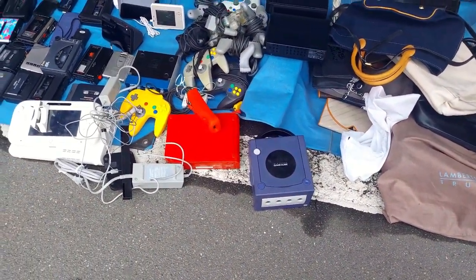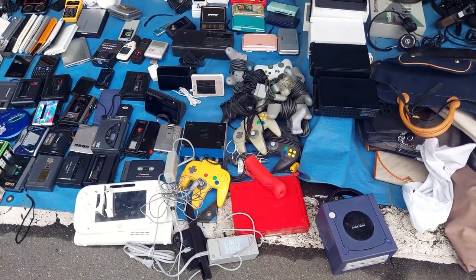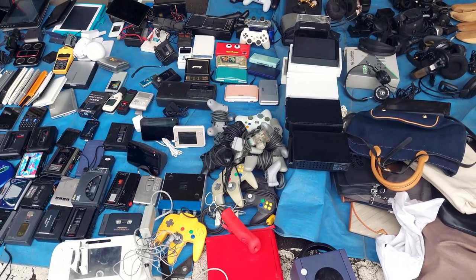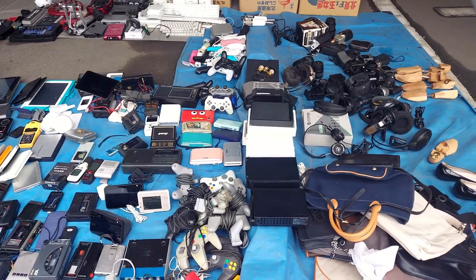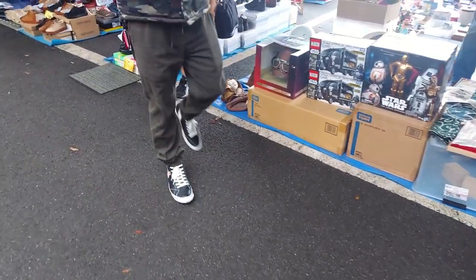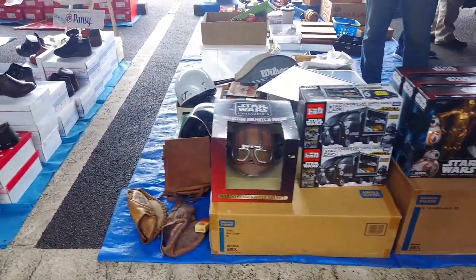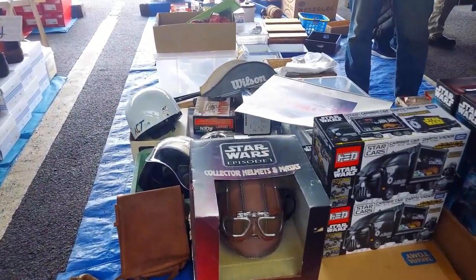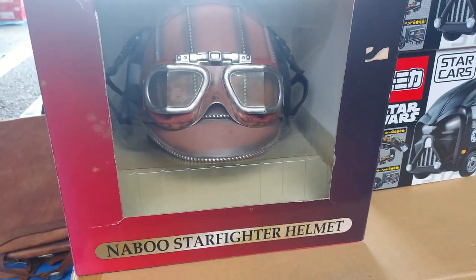Here we've got a nice little collection: a Wii, a red special edition Wii, a GameCube, N64 controllers, PlayStation controllers, a Wii U, and lots of DSes of varying types. Very cool to see. And we've got some Star Wars goods — I might have to get this helmet because it's one I don't have. Collector helmets and masks, a Naboo Starfighter helmet. Really cool. All right, we've got our goods — let's go check them out.